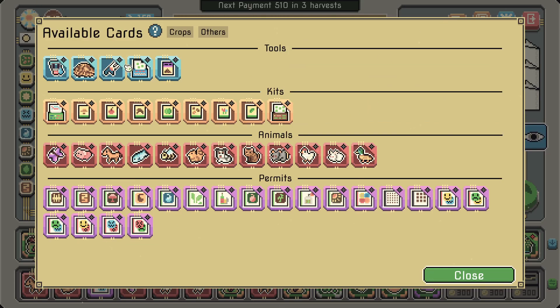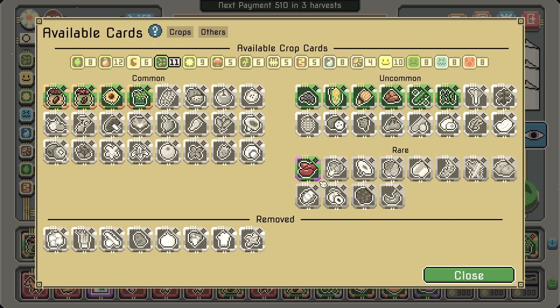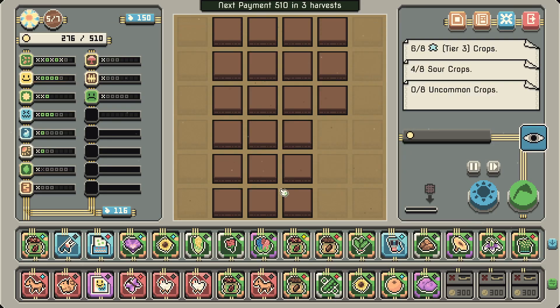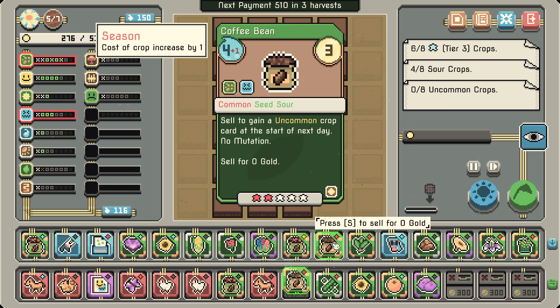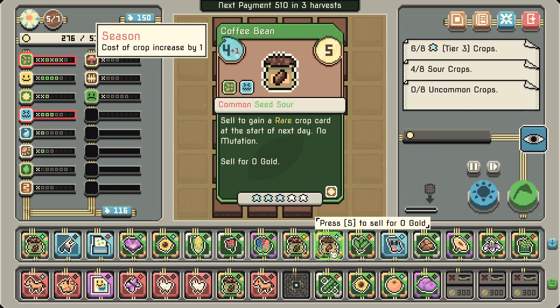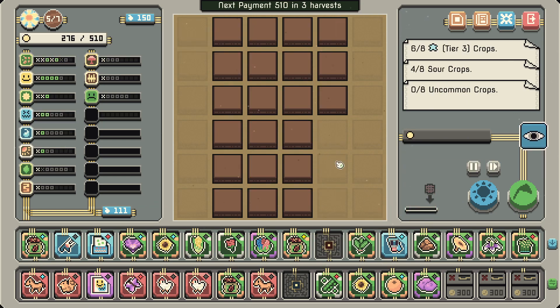Let's see the compendium — the kidney beans. 'Returns at the beginning of the third day. At the start of the day, consume 5 water and spread to adjacent unused plot.' Yeah that's really good — this thing will spread like crazy, that's really good for chickens. We can sell this to gain a rare crop card. I'm going to go for the kidney beans probably.